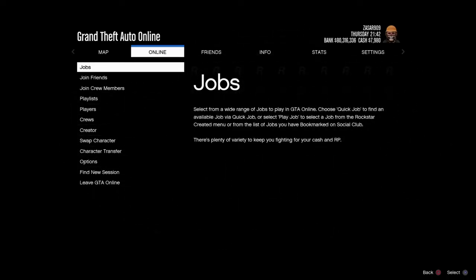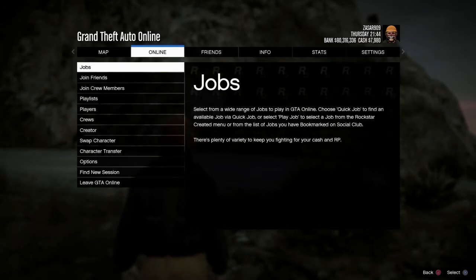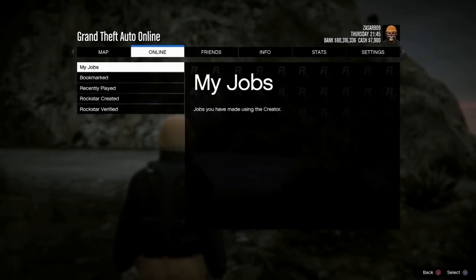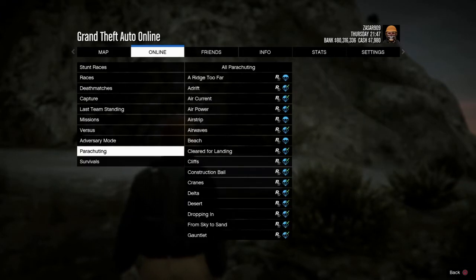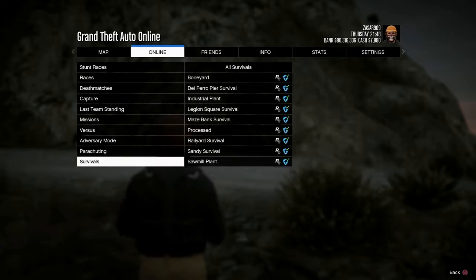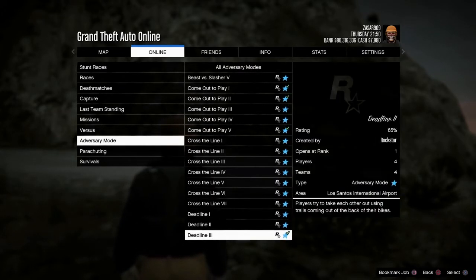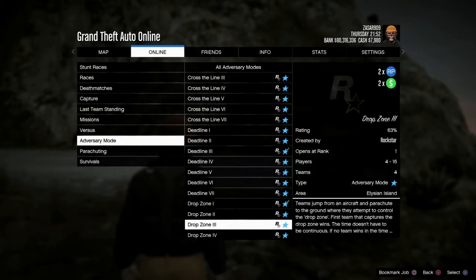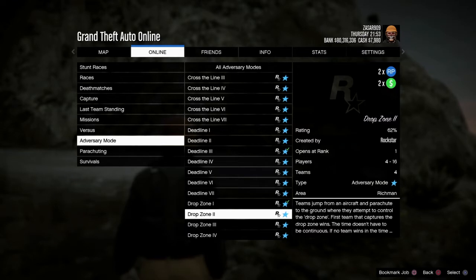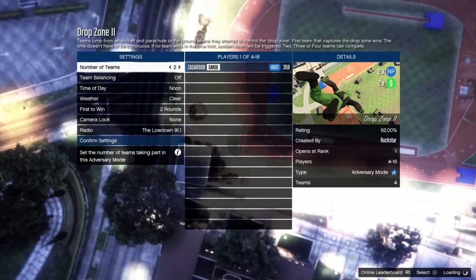Welcome back everybody, it's me Z and I'm back with another GTA 5 video. Today I'm going to be telling you guys how to get the Drop Zone colored parachute on your colored Kill Quota outfit. So once you have on the outfit that you want from Kill Quota with the color, you want to go ahead and go to Adversary Mode and launch the Drop Zone job. Make sure you have some friends willing to help you out. Big shout out to my friends, check them out — Dougie Douglas YouTube.